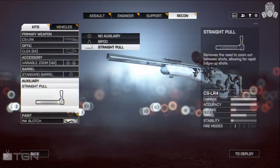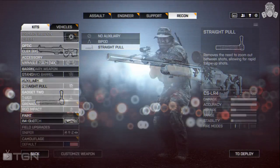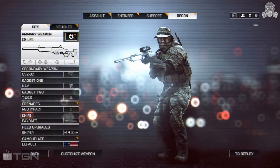Finally, we have the straight pull bolt. I was really happy when I unlocked this because having to zoom out between shots was the only thing that bugged me about sniping in this game. You normally need to hit an enemy in the chest at least twice with this gun depending on distance, so being able to take rapid shots while staying scoped in is a must.